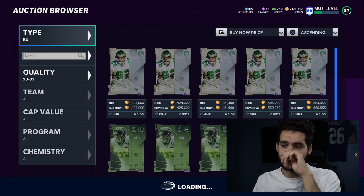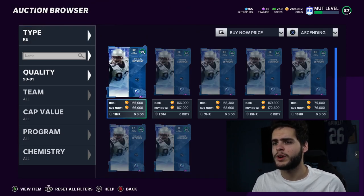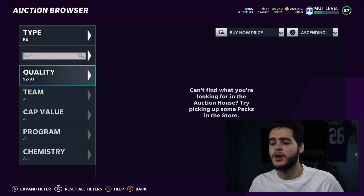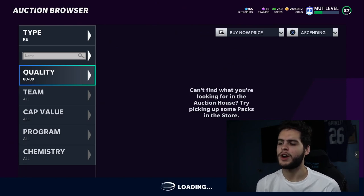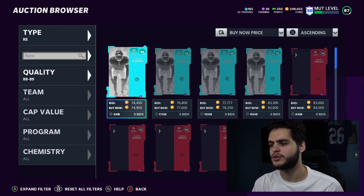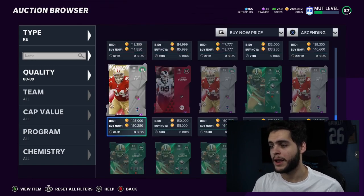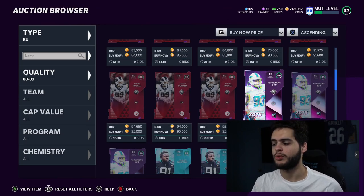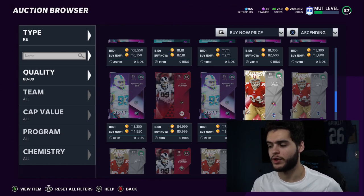Moving on to right end — we have Richard Seymour, but honestly I'm not a fan of these top tier right ends. I don't believe we have a great one in this range yet. What I've been doing personally is getting Aaron Donald powered up, or Miles Garrett, as my right end. I run Miles Garrett at left end and Aaron Donald at right end when I'm saving up for Reggie White.